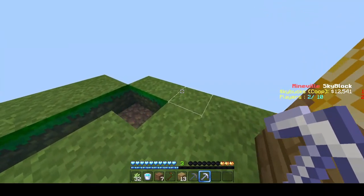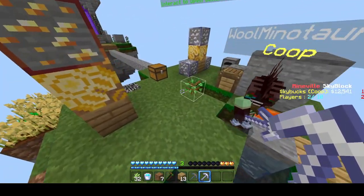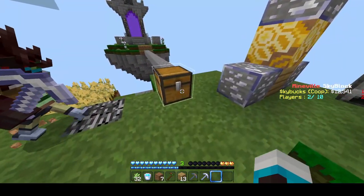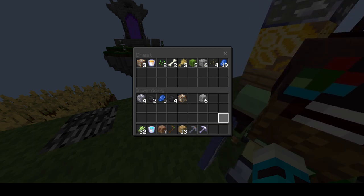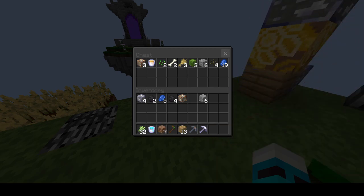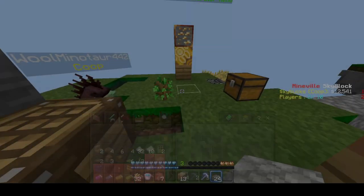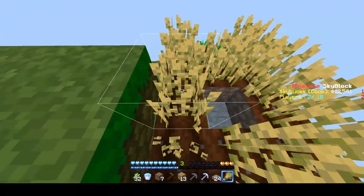Where do you want the sugar cane farm? I'm probably going to build that first since it's most profitable. Let's put it over this way and I'll expand that way. I got 32 sugar cane and we have infinite water, so awesome. I'm gonna use slabs because it's a bit cheaper than a full block.